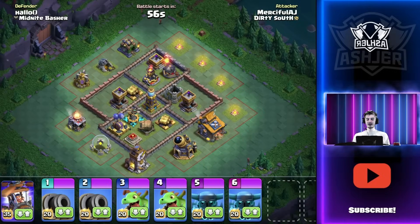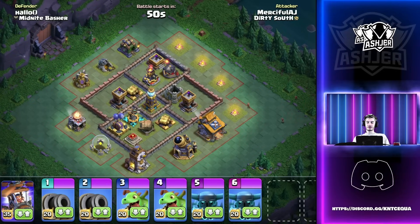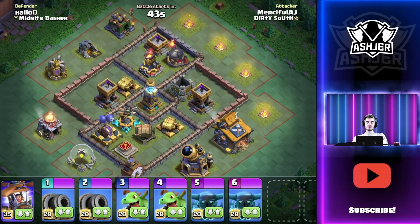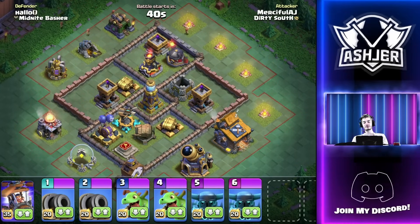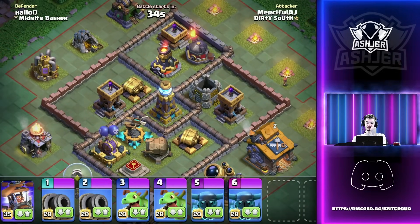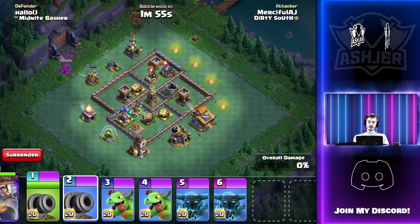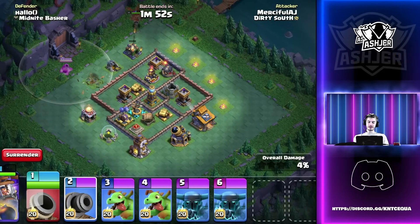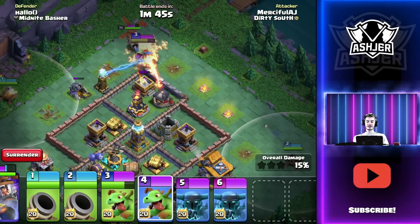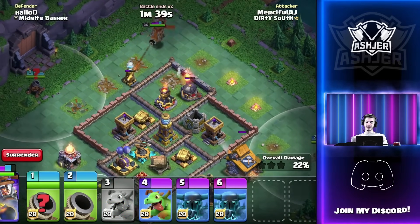This next base belongs to Hallow, currently the number two player in the world, also known as blib blob. We're going to do an extended Battle Copter push as usual. For the easiest back end I'd say taking out all the stuff up top. Battle Copter starts up here, we funnel a baby dragon right here and set up another funneling spot for a Cannon Cart. We start the baby dragon immediately - it gets good splash value. We do need to worry about the roaster, but it might not be that big of a deal.